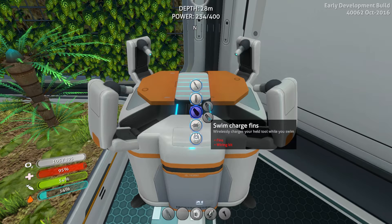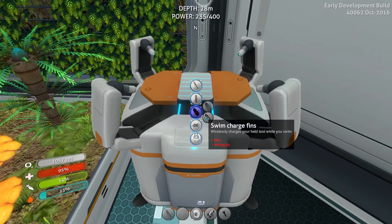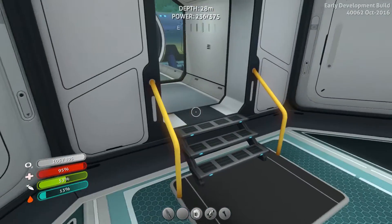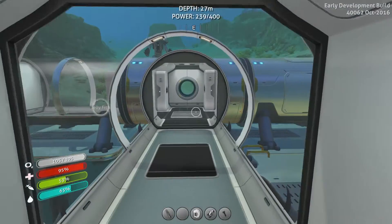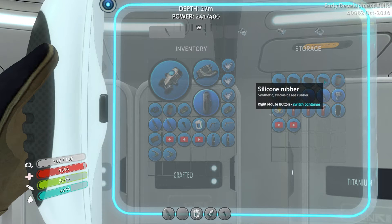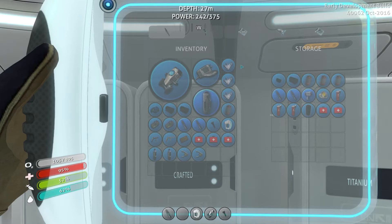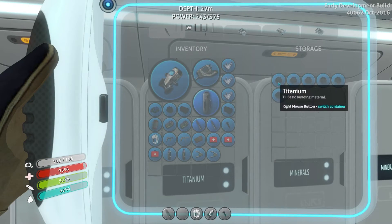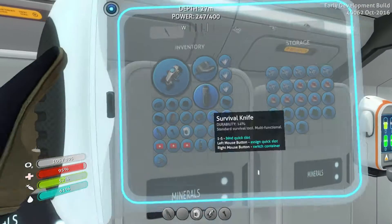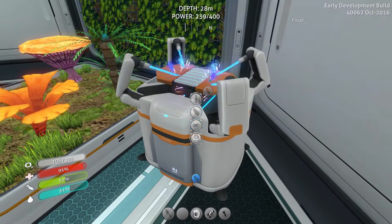We'll need silicone rubber, diamond, and lithium. I should drink something too. We have plenty of silicone rubber. We'll grab two of those and some titanium. One of these guys and a piece of diamond - let's see how it goes. Fingers crossed that this works.